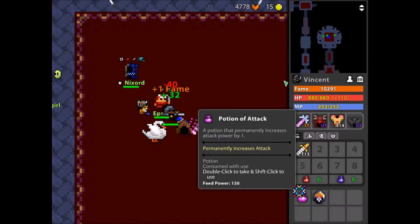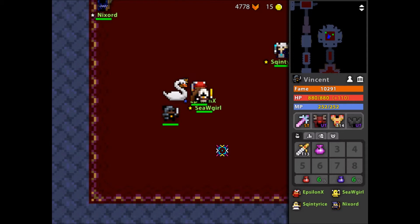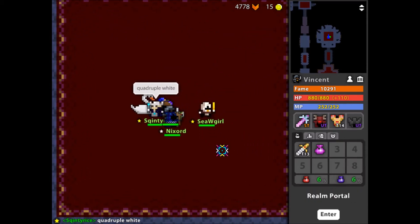You go back in and look at it, and he gives you potions of attack and holy water. That's it, guys. Thanks for watching my Manor of the Immortals walkthrough guide tutorial. See you in the next one.